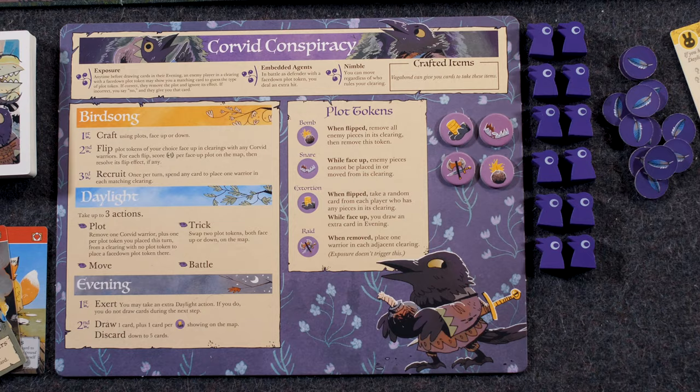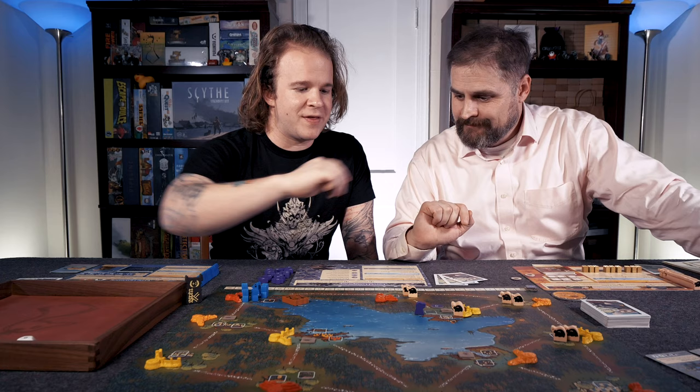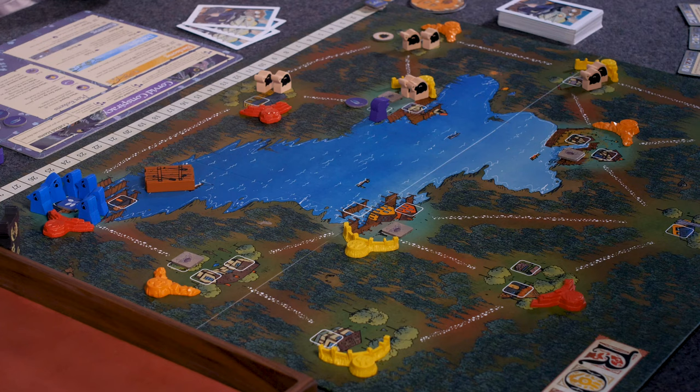Make sure you let the people you're playing with know about that trait. Next: Embedded Agents. This makes you a little bit stronger on defense — only as the defender. Anytime someone's attacking you with a face-down plot token in a location, you deal one extra point of damage. It follows the other extra hit rules, but you don't even need a warrior in that clearing — just the face-down plot token. They're going to have to spend a little bit to get rid of it.